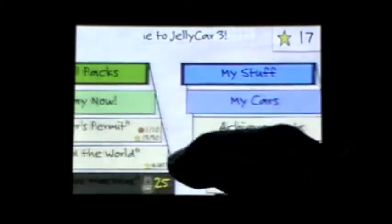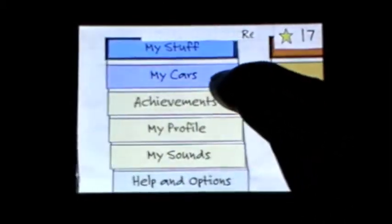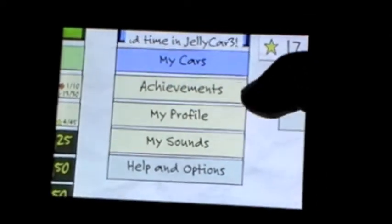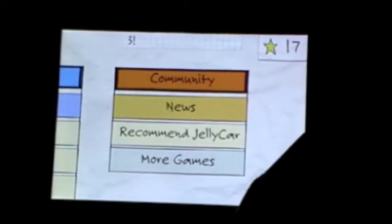You can also customize your cars. When you play levels, you get certain stars. You can have your stuff — your cars, your achievements, your profile, your sounds, and then you got help. There's also community and stuff like that.